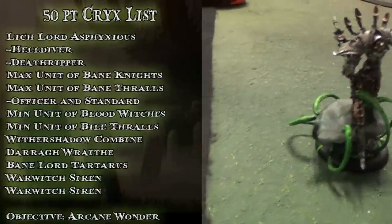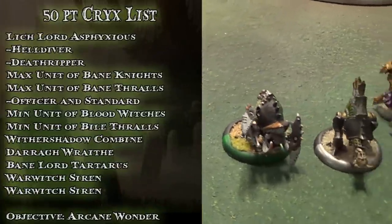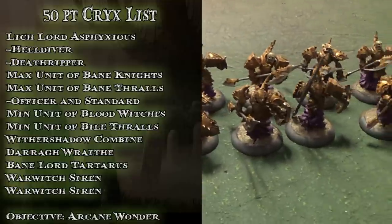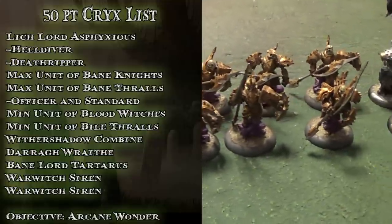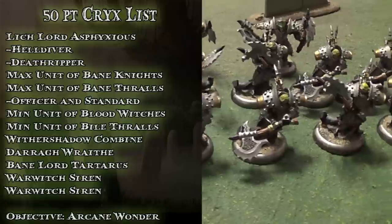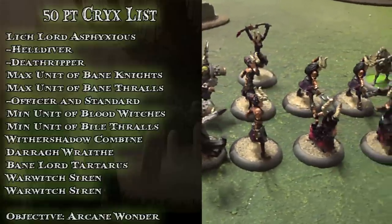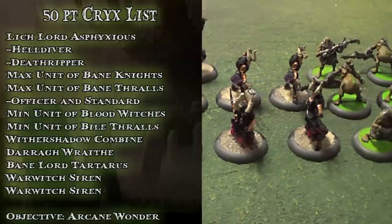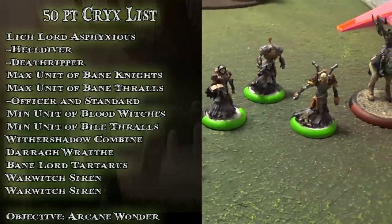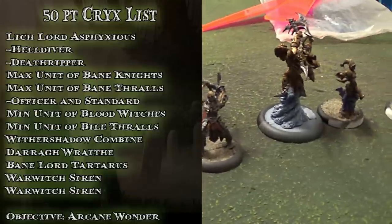I decided to take Lich Lord Asphyxious, or as I like to call him, Epic Lich. My battlegroup is composed of Helldiver and Deathripper. For units I'm taking a maximum unit of Bane Knights, a maximum unit of Bane Thralls with Officer and Standard, a minimum unit of Satyxis Bloodwitches with the Hag, a minimum unit of Bile Thralls, and the Withershadow Combine. For solos I'm taking Darragh Wrathe, Bane Lord Tartarus, and a pair of Warwitch Sirens.